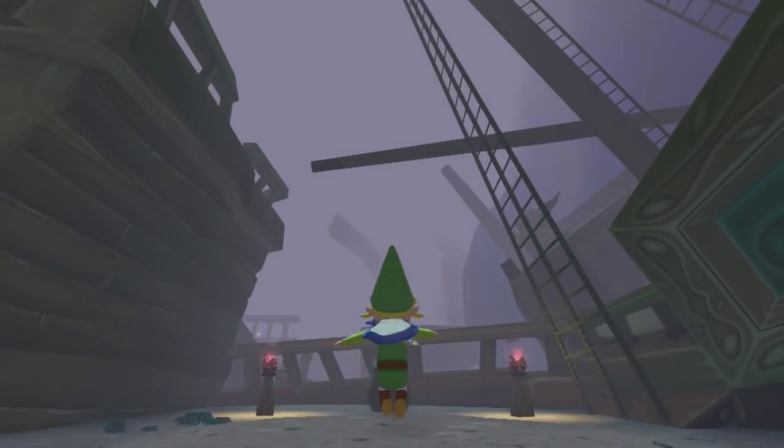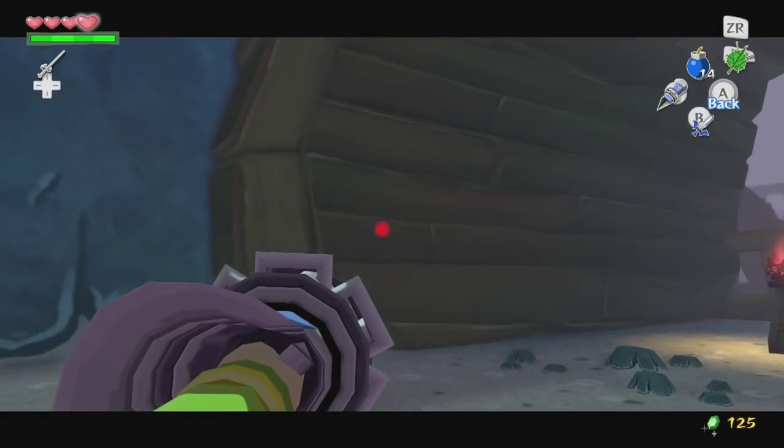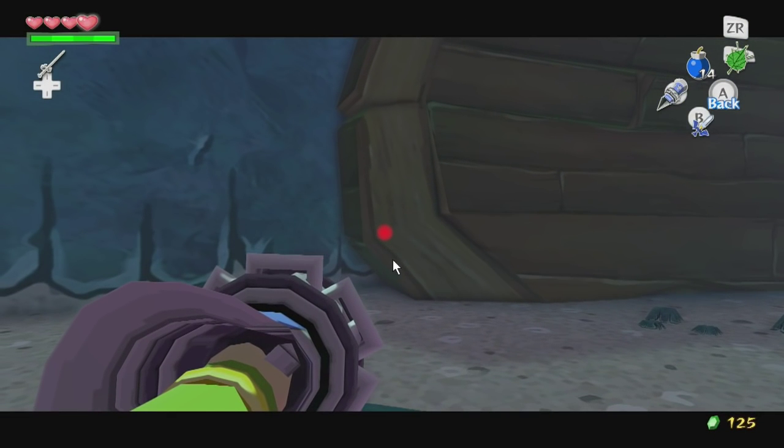Okay, so to do this trick, the first thing you want to do after you get in is pull out the hookshot and angle up with this lighter part of the texture right here on this obtuse angle. You don't want to let the red icon go into the darker part right here — you want to keep it on the lighter part.